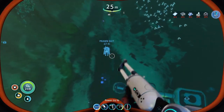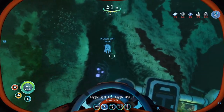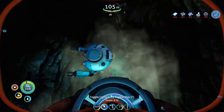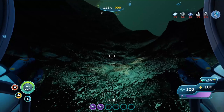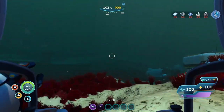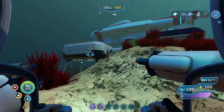I did not think this through! Oh my — we almost dropped our prawn suit right down into the mushroom biome. Oh, it even says 'welcome aboard, Captain.' Alright, so I've got a punch and six slots on the bottom — that's nice.